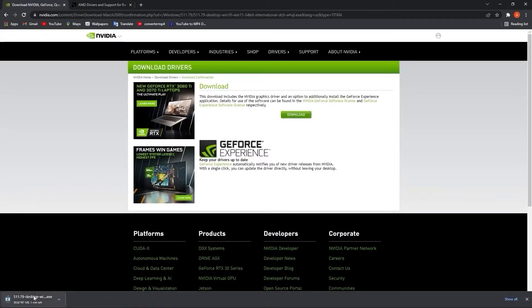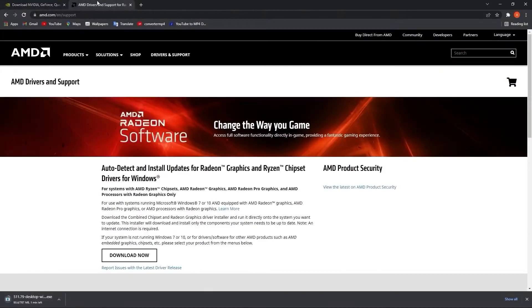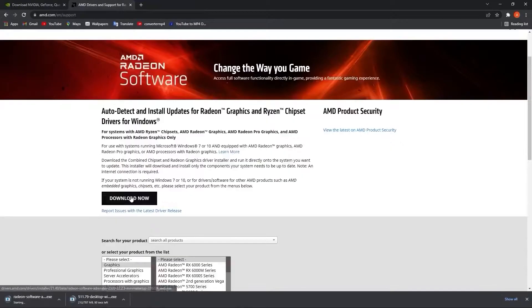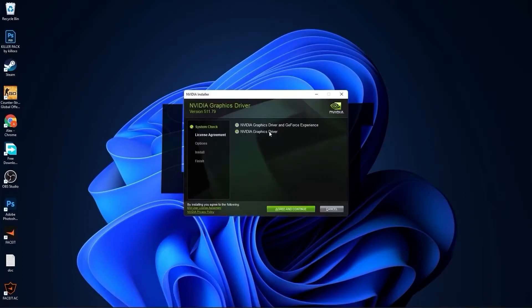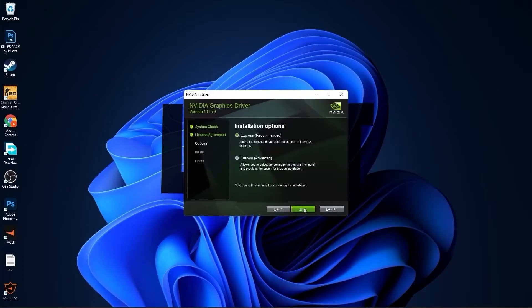From here you also have to follow the steps to make sure you have your AMD video card up to date. For NVIDIA, when the download is done, click on it, press on open, and minimize Chrome. This page will pop up — press ok, wait a few seconds, check NVIDIA graphics driver, press agree and continue, check express, press next, and wait two to five minutes. When the NVIDIA installer has finished, press close.